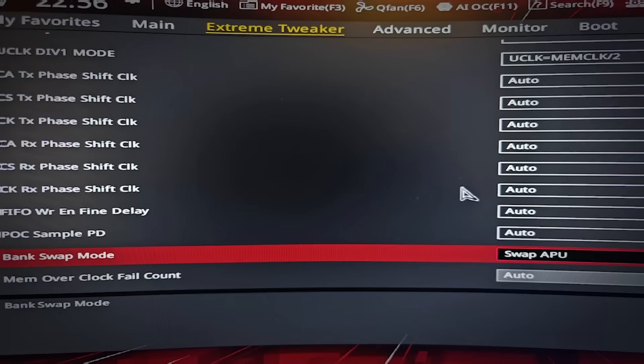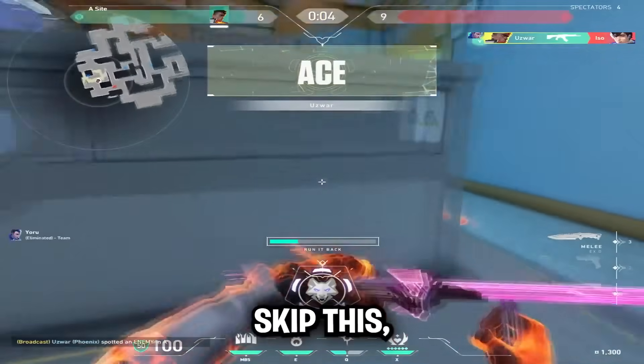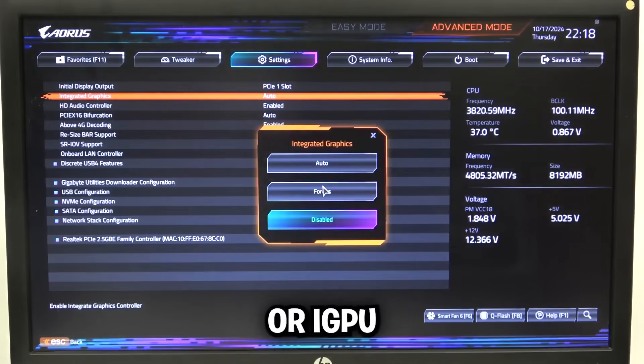Then go to DRAM Timing Control and set Bank Group Swap to Swap APU — this is only for AM5 users, so if you're on AM4, skip this. Then disable Integrated Graphics by going to Advanced, MB Configuration or Integrated Graphics Configuration, and setting Integrated Graphics or iGPU to Disabled.